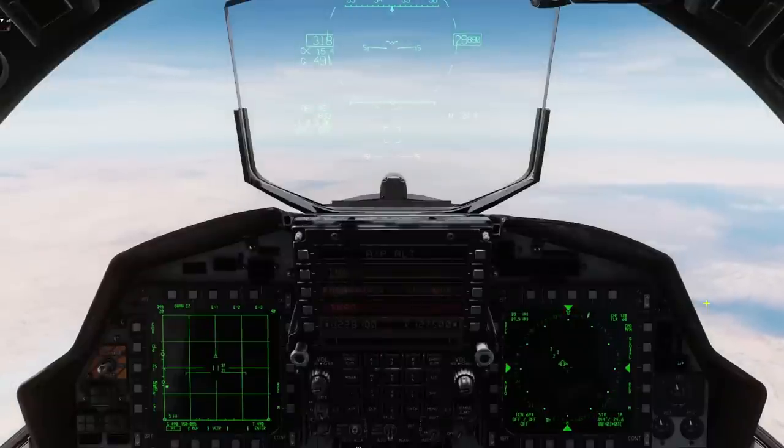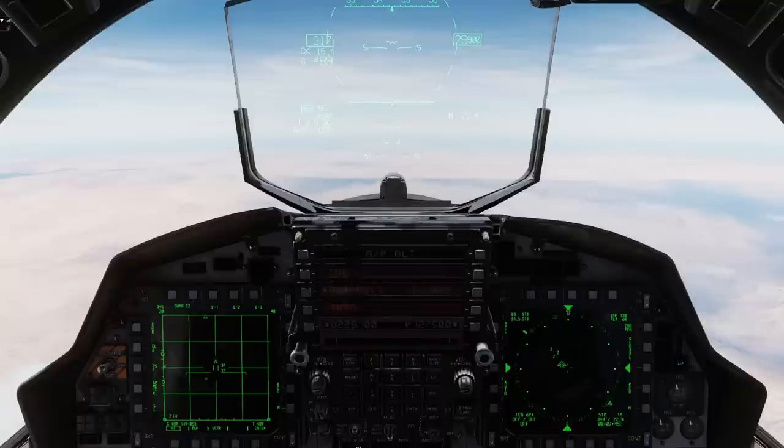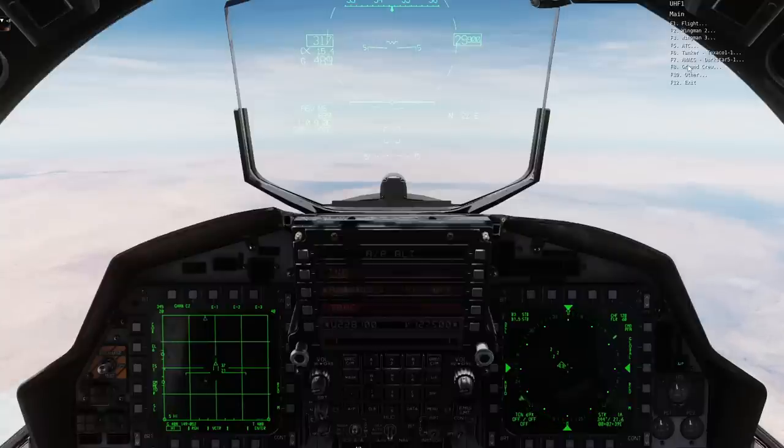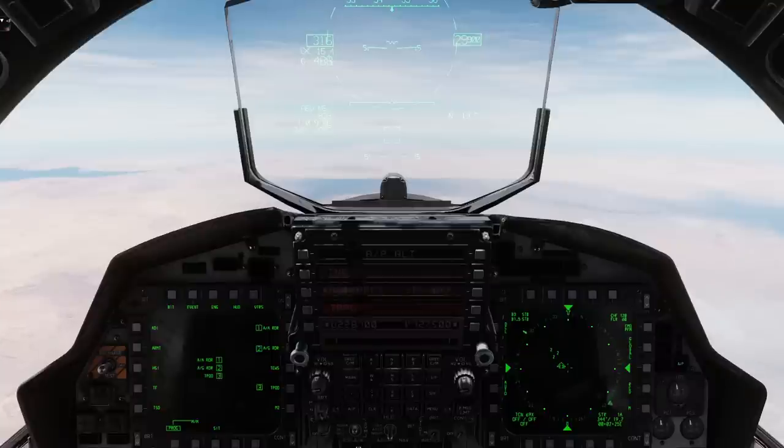Hey guys, Nassif back with you for radar part three. Looking to put everything together now that we talked about in the previous lessons to see how the radar integrates with the search, single target track, and TWIZ, and hopefully get some missiles off at some bad guys. So right now we're up at 30,000 feet in the NTTR. I'll go ahead and spawn some fulcrums in so we can shoot some stuff. Let's challenge ourselves with a four-ship so you can start seeing some displays there. So those guys should start appearing anytime now. Let's go ahead and get our screens programmed in the meantime.